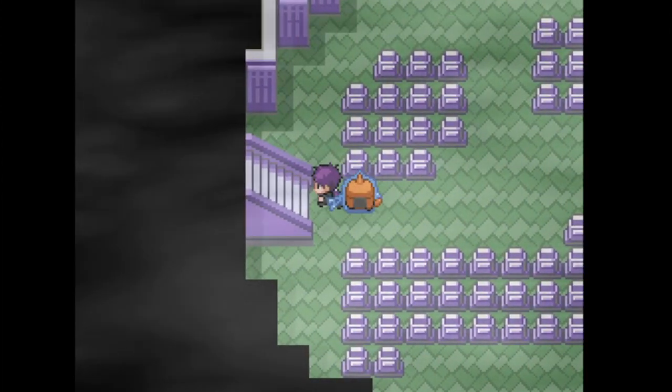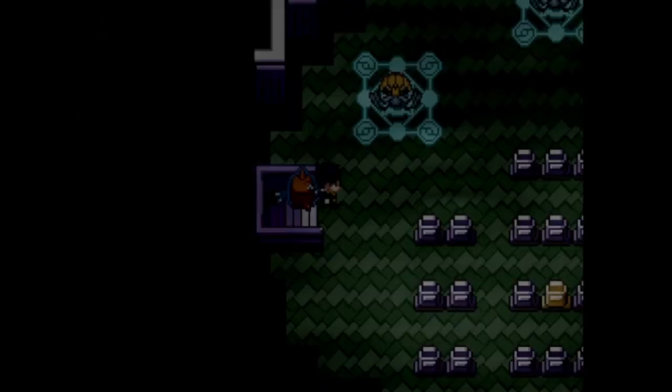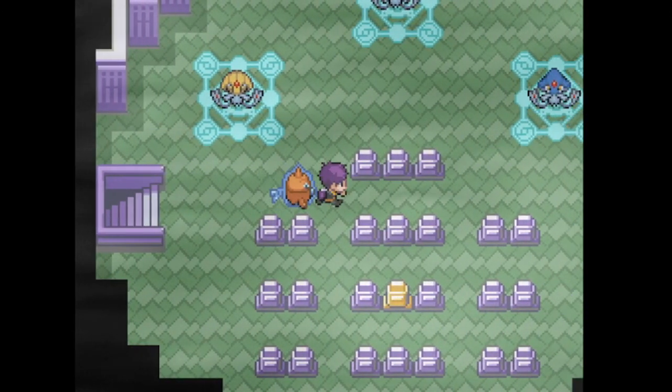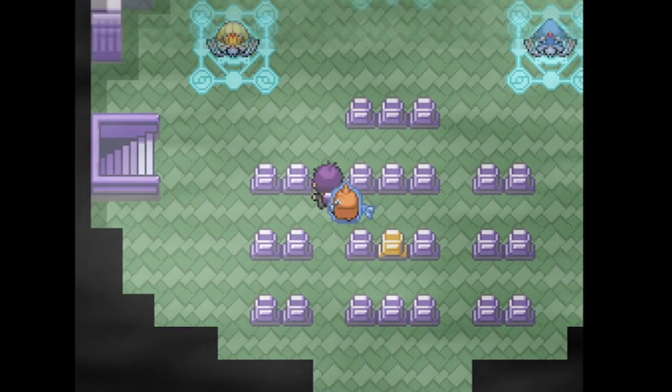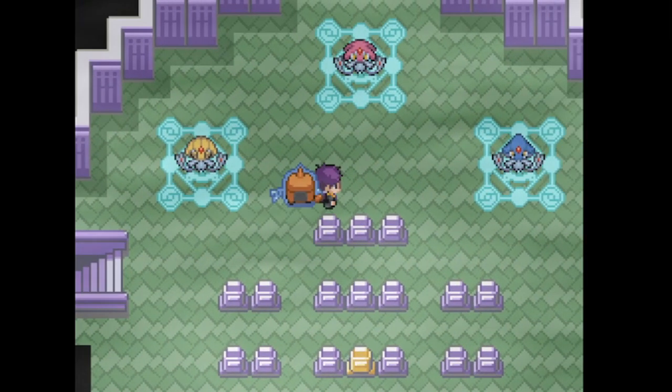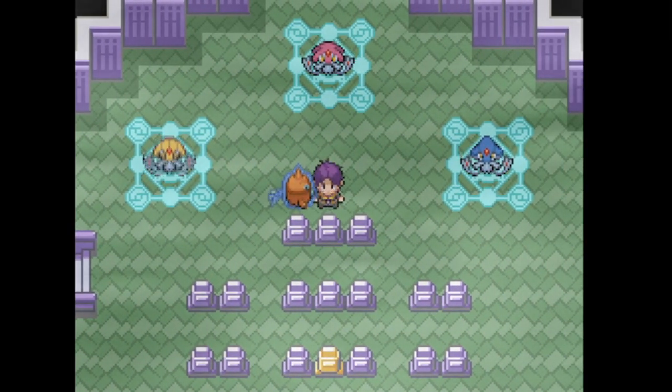You can challenge them any way you like. You also get a Jirachite — a mega stone for Jirachi — at the gold tombstone right around here. As you can see, the three Lake Guardians are here.